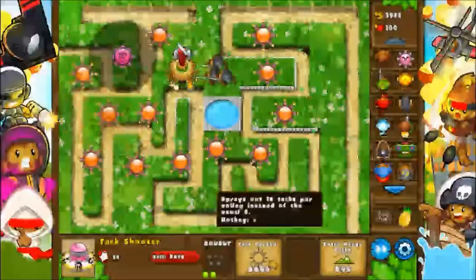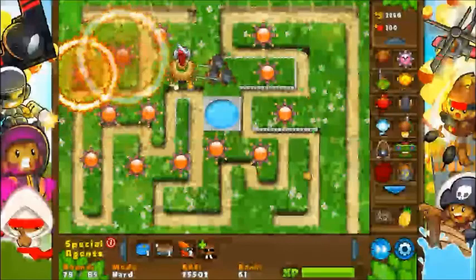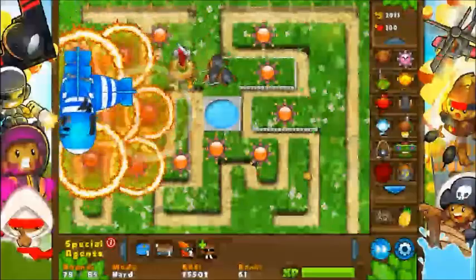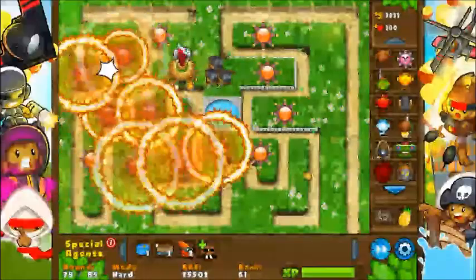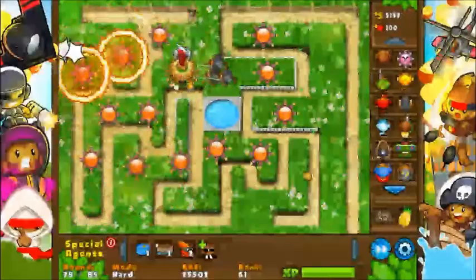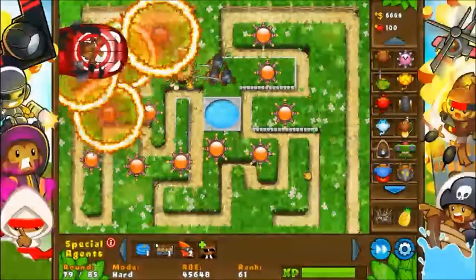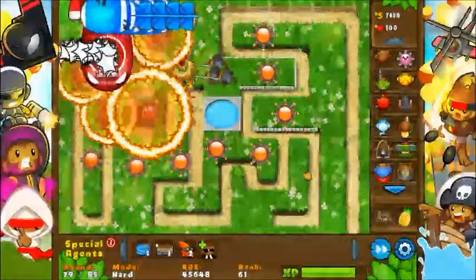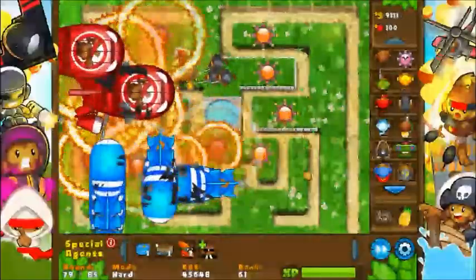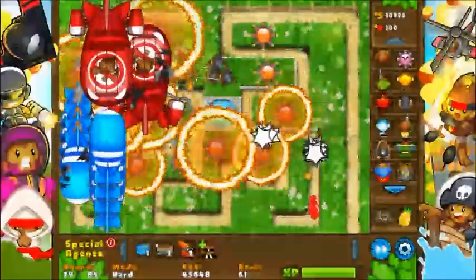I'm going to place this one right about here so it's even more covered. I'm essentially going to be placing one everywhere I can — in as many corners and turns as I can. I don't want to double them up too much; otherwise it feels like it takes away from their effectiveness. You've got to remember that the range will increase with the upgrades you give it, so you can put it so the edge of the range is just under the track and then give it those extra range upgrades to cover the track.